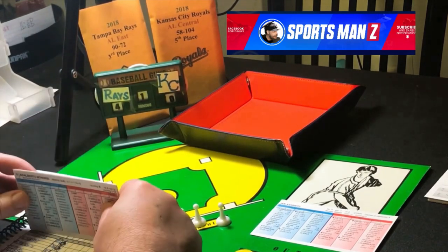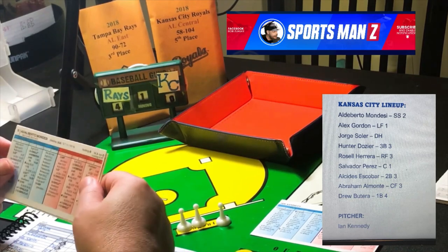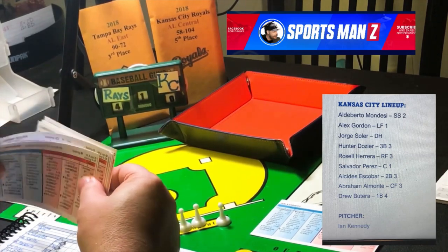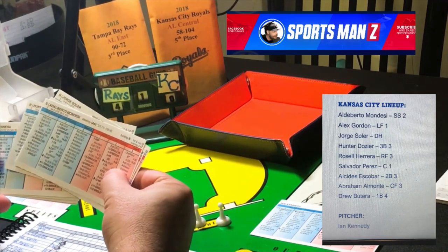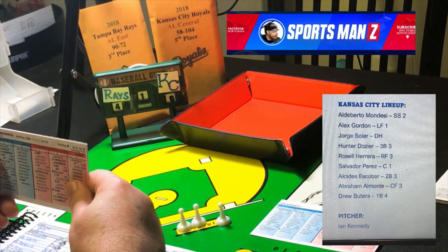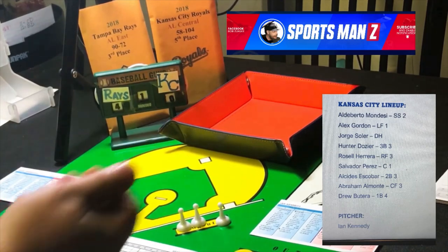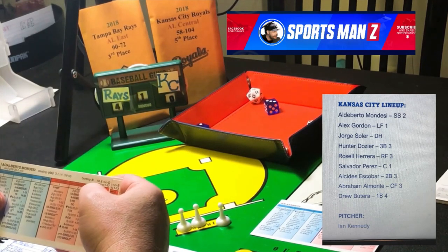Now we go over the Kansas City lineup, which has its work cut out for it. Alberto Mondesi will lead off and play short. Alex Gordon will be in left batting second. Jorge Soler will be the DH. Hunter Dozier is the third baseman. Rozelle Herrera is the right fielder. Salvador Perez will catch. Escobar will be at second base batting seventh. El Monte will be the center fielder batting eighth. Drew Butera will be the first baseman, facing lefty Ryan Yarbrough. Mondesi is up, gets a 4-5 — he's a switch hitter batting right, that's a strikeout.